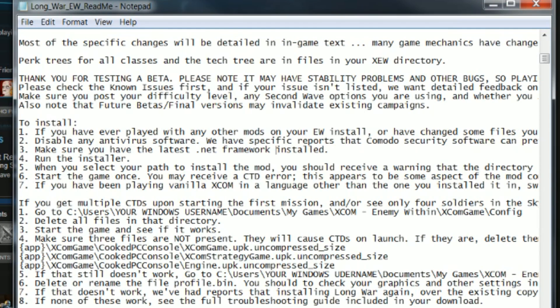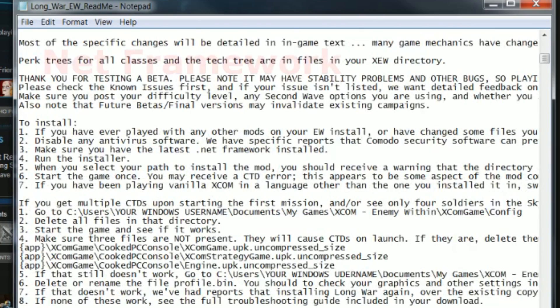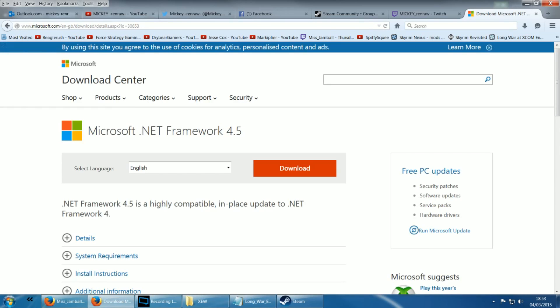Next, step 2 is disabling any antivirus software you've got on. This will vary depending on the antivirus program you've got, so you're gonna have to look online to find out how to temporarily disable it. Step 3: make sure you've got the latest version of .NET Framework. For that, simply search in your internet browser ".NET Framework" and the first link will take you to Microsoft's download page. Then click download and once you've got it you're good to install.